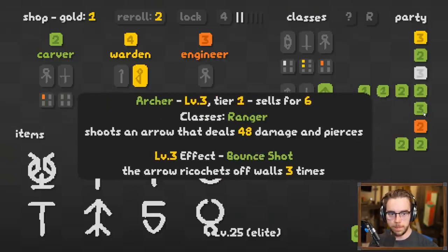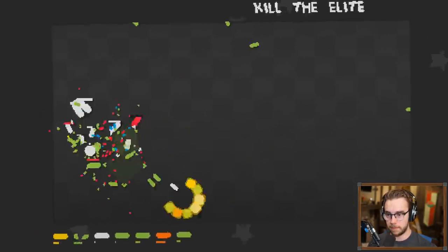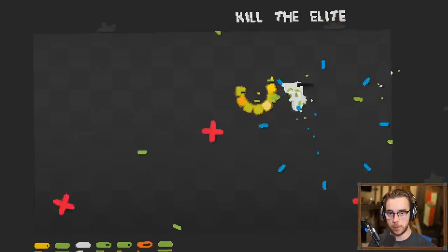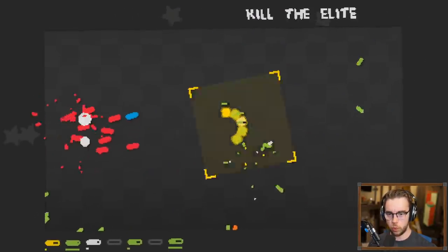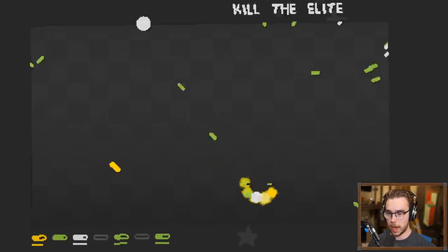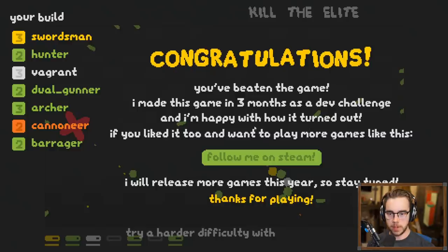'Every time a Warrior takes damage everybody gains some defense' — no wait, I went with greater AOE damage. Here we go, kill the elite again! We're pretty good at raw DPS. This little brown turd is going down — he's all the colors, what the fudge! Now we're just ramming him. He's stuck in the corner — his minions! Did we kill him? Here he is — we got him. Kill these last few. Oh my god — we win! 'You've beaten the game! I made this game in three months as a dev challenge and I'm happy with how it turned out — follow me on Steam, I will release more games this year. Thanks for playing!'